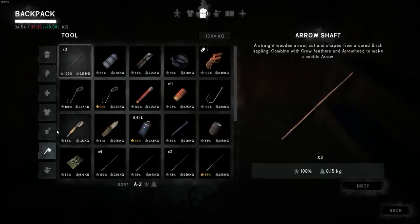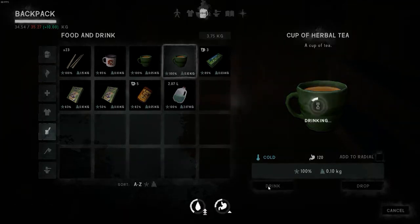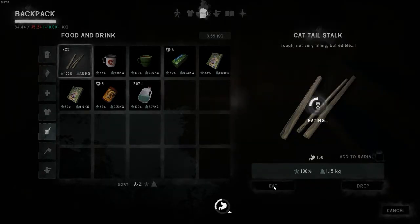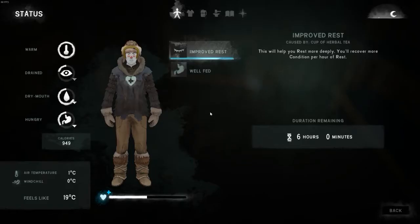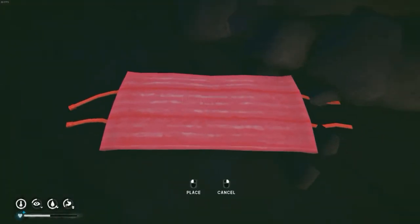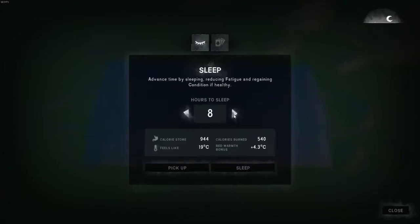6.86. Going to drink the full tea. Eat another one of those - that's a bunch of calories. And we'll try and sleep for 10 hours. That will take us into the late afternoon. Hopefully the weather is good. We should have recovered enough condition and hopefully we can take on Scruffy.